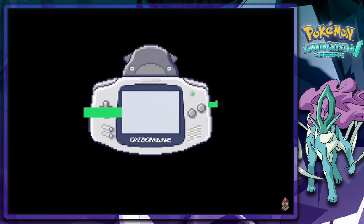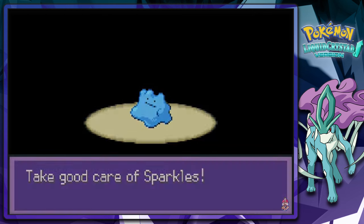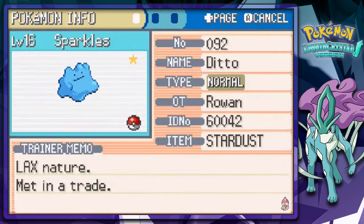We're going to get a Shiny Ditto, meaning that we might get Shiny Pokemon. Look at that — sparkles! Our very first Shiny Pokemon right here is a Shiny Ditto. Our very own Sparkles, the Shiny Ditto Pokemon.